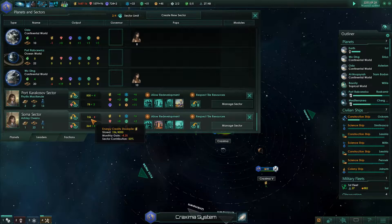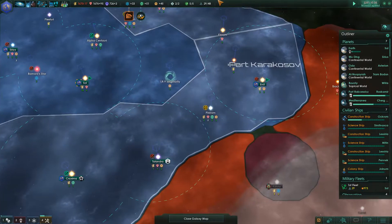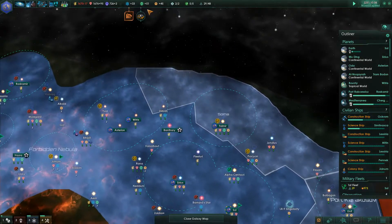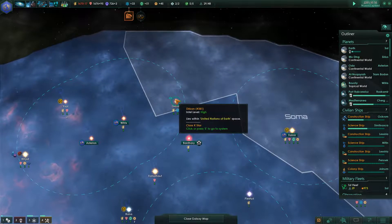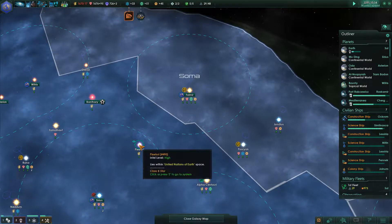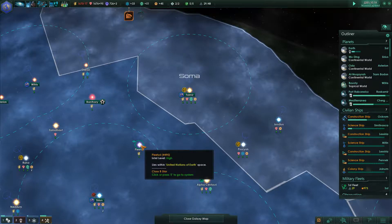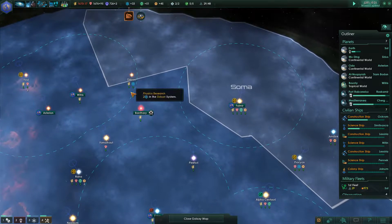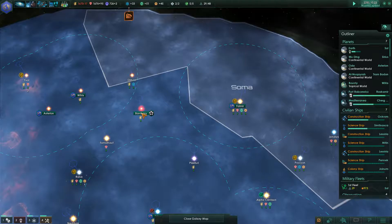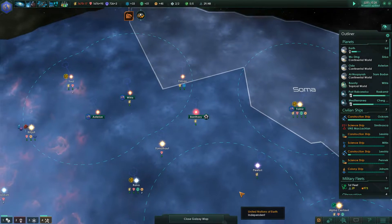Mediterranean managed sector - how are you doing? You're negative. You've got an industrial focus, you've got a financial focus, but you're actually losing energy. That's the soma section up here. Is there anything here that I can do to bring this in? If I brought in that one...